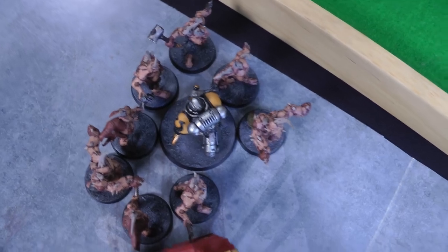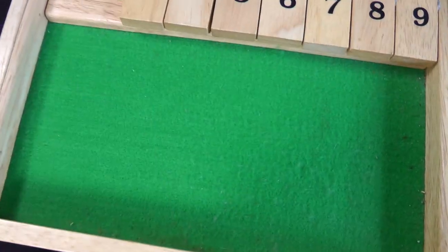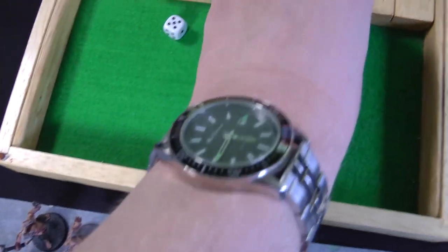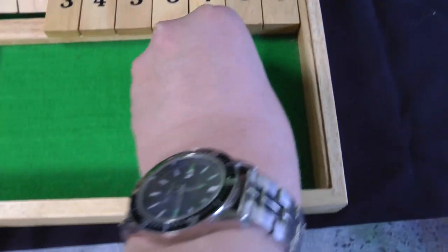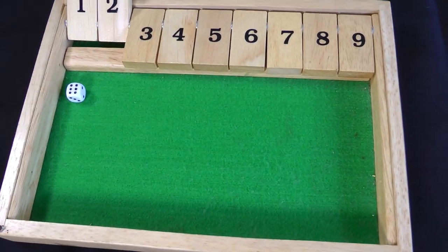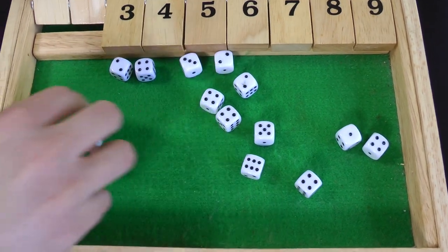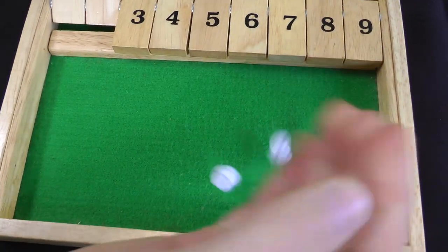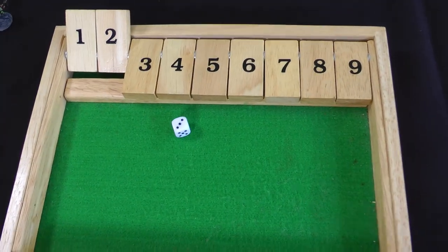Space Marines turn two — Calcius is well and truly trapped, so he fires his bolt pistol hitting on threes: missed. In the fight phase, four attacks hitting on twos — three hits. Wounding on threes, re-rolling ones — one wound this time. Disgustingly Resilient save made, so he hasn't taken any out. Eight remaining Poxwalkers fight back — 16 attacks: two hits. Wounding on fives: one wound. Three-plus armour save — he made it.